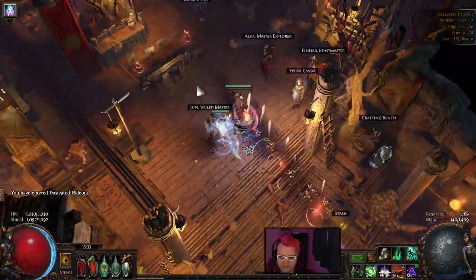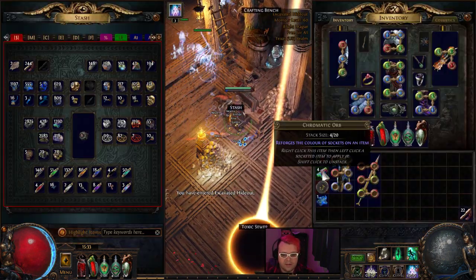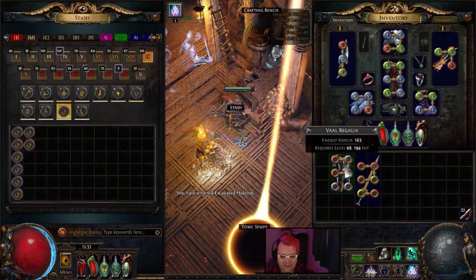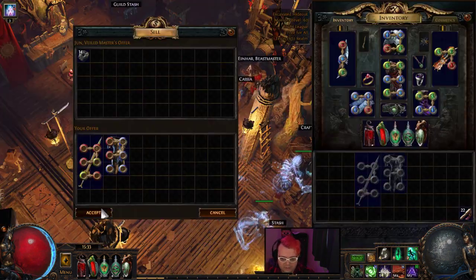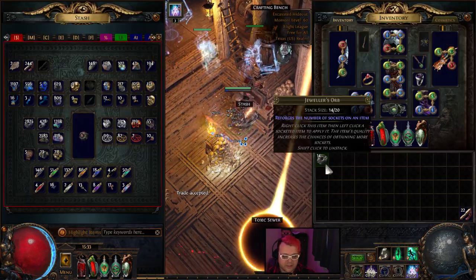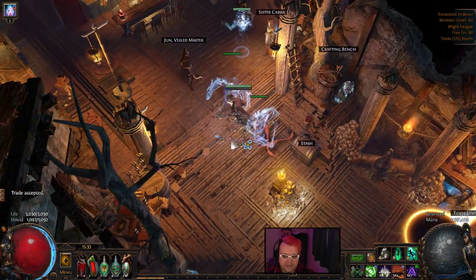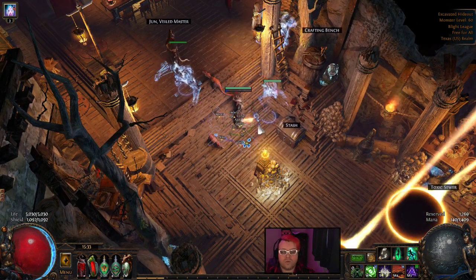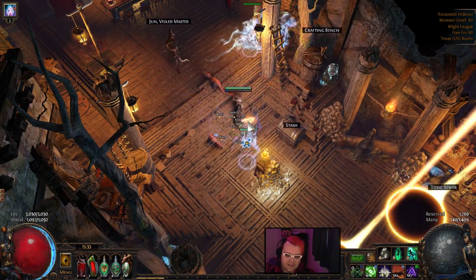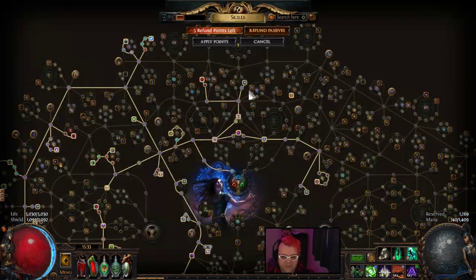Overall this is a pretty strong build. I have not had an instance where something wouldn't die. Things are fast, this is fast. The minions are very aggressive, so they can handle Uber Elder quite well — efficiently. There's not a time when they're all confused and going after the wrong thing. If Elder or Shaper can get damaged, chances are all 20 spiders are on them, and that is great. This is probably one of my easier Uber Elder kill builds, and it's fun, it's fast.